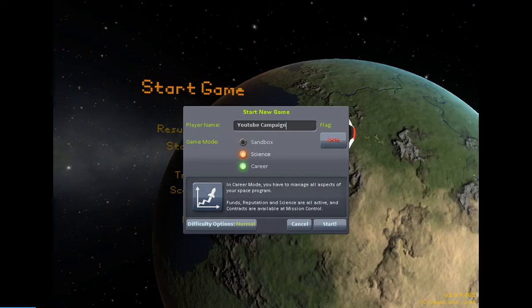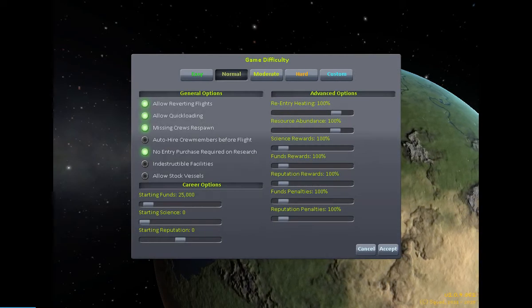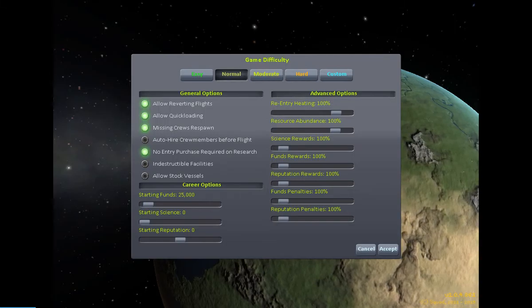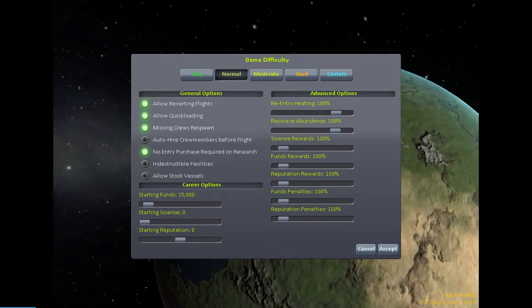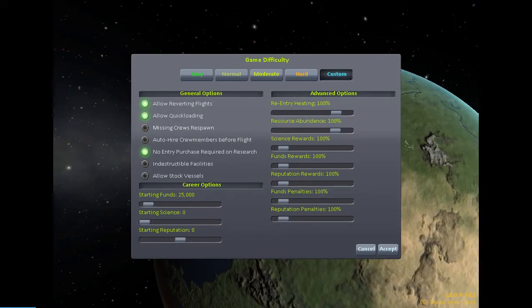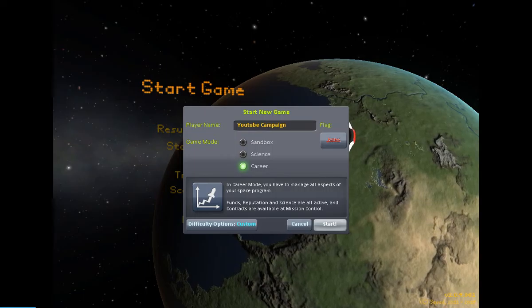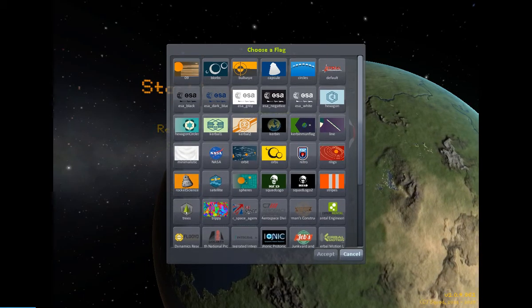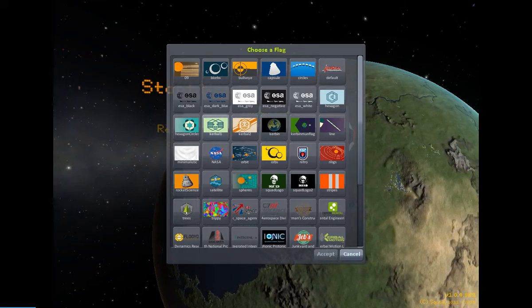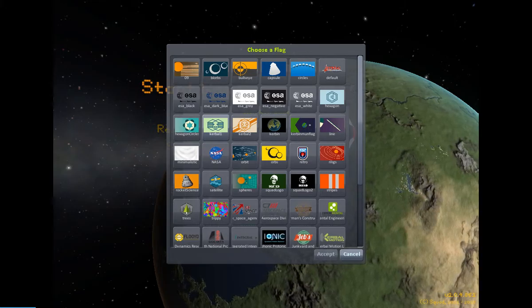We're going to make it a career campaign on normal difficulty because I'm not that good. Missing crews respawn — no, just because that's fun, permadeath, you know. Then you get to pick your flag, and I think I'm going to go with this one because it's cool.